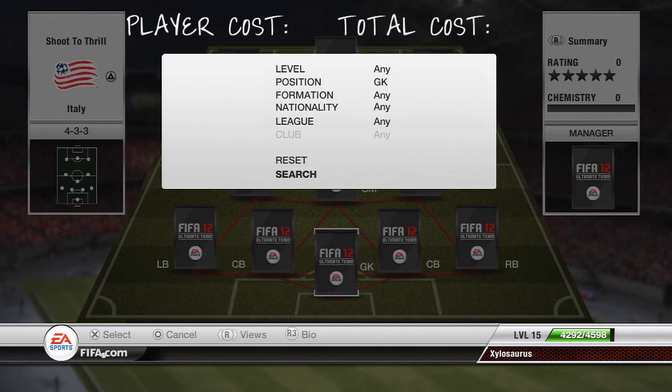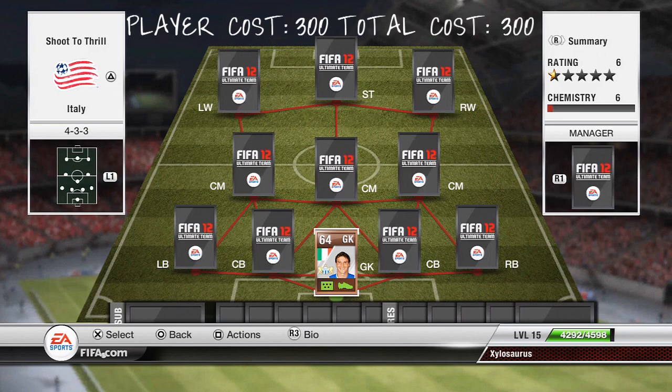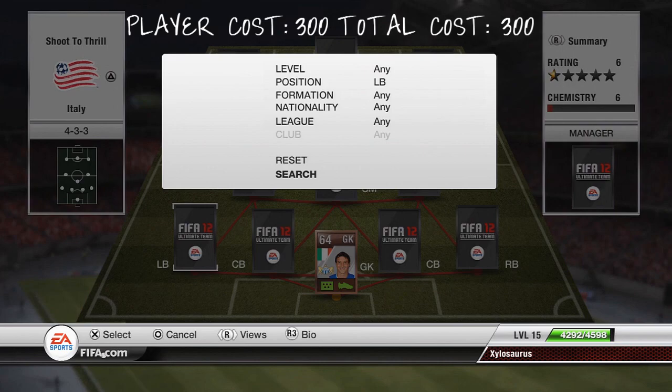We're going to dive straight in here with the goalkeeper. The goalkeeper I'm going to pick is going to be Guattelli, who's got 67 diving, 63 handling, 71 kicking which is brilliant, 63 reflexes, a 34 speed which isn't great, and a 59 positioning. He's an all-round beast of a keeper and he's going to cost you 300 coins.